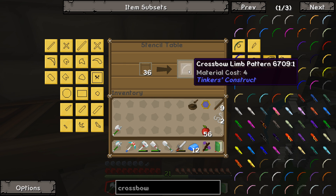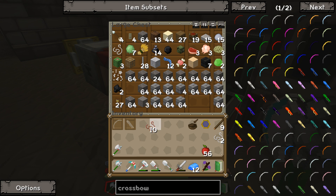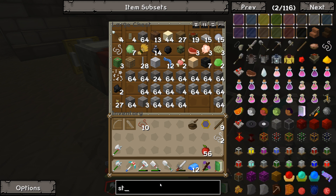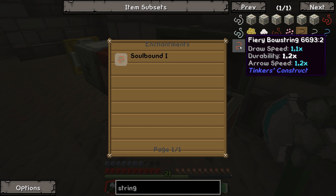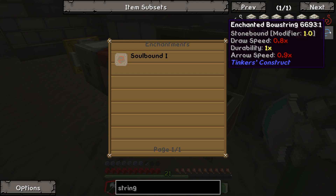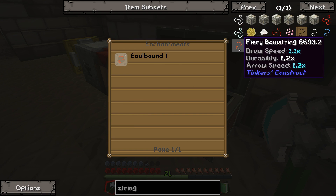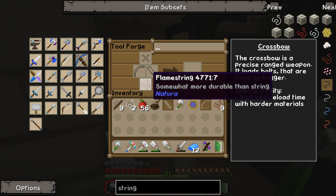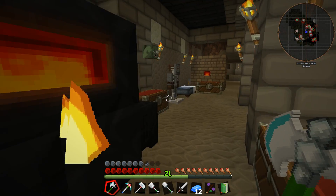We need a crossbow limb pattern and body pattern, and I think I want to use the flame string on the crossbow. I don't know if that string — fiery bow string — how do we make fiery bow string? We cannot... that doesn't seem to be a way to make this bow string. Can I use the fiery stuff in the part builder — the flame string rather? It seems like it, but I can also put it in here. We'll figure it out if we need to make a bow string out of material.